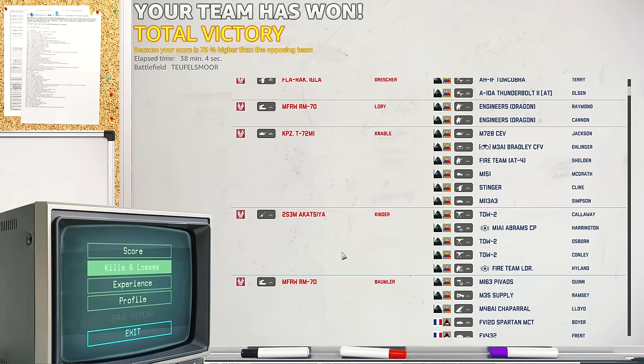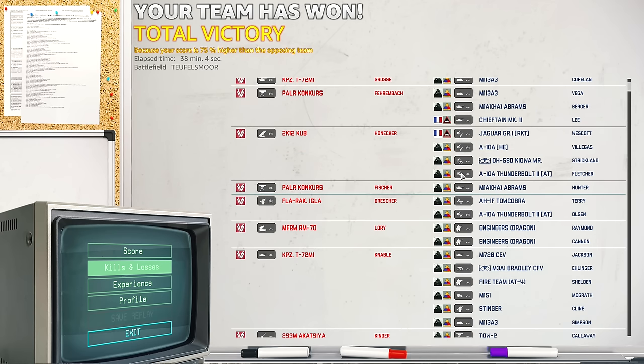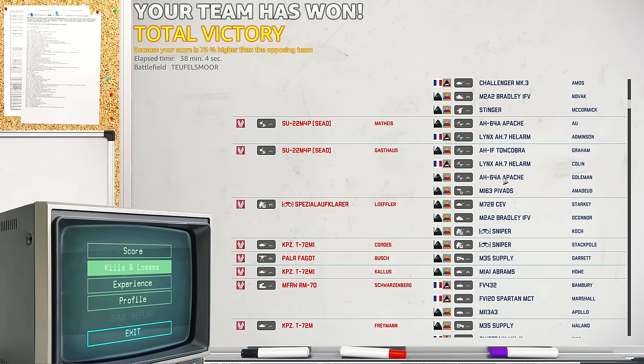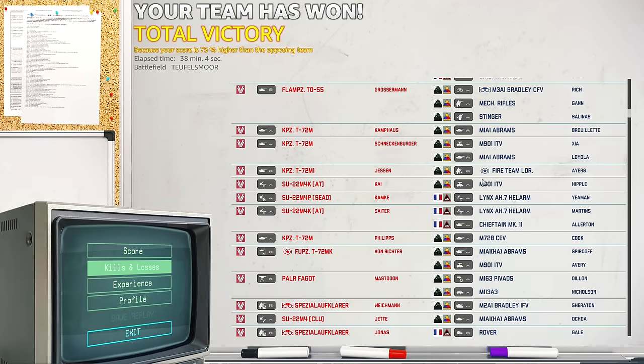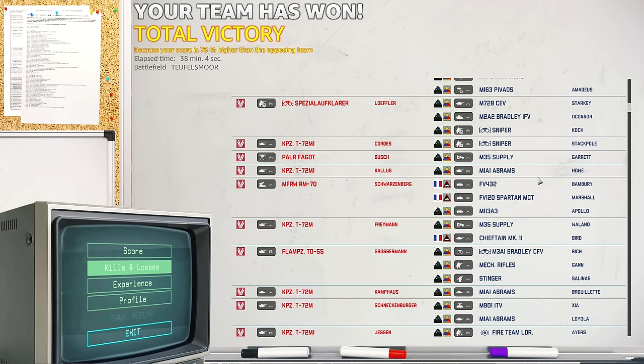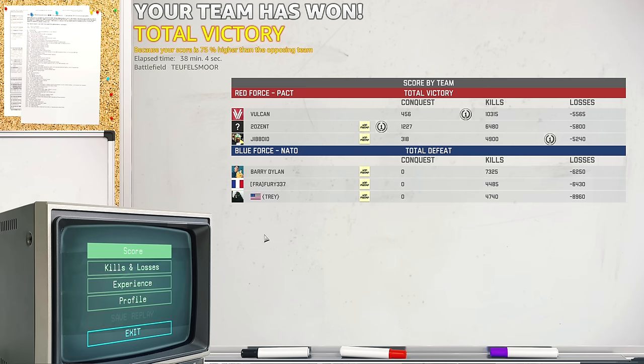Killing the three TOW-2s he had in his deck was really important. Catching out the M1A1 Abrams CP was really good. Killing the Fireteam Leader because we spotted it — really good. All of those kills were super important from the Akatsaya. Meanwhile the RM-70s didn't actually get that many kills themselves — there were some good kills like the Fireteam Leader — but most targets were light. The real value came from the chip damage they dealt throughout. I really hope you guys enjoyed this video. Thank you very much for watching and I'll see you in the next one. Goodbye.